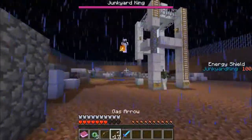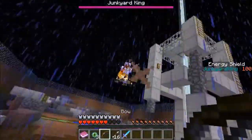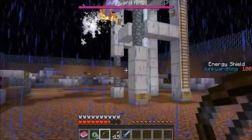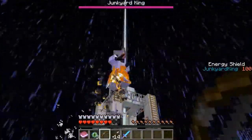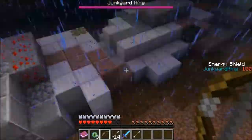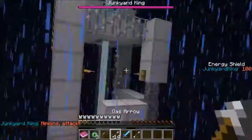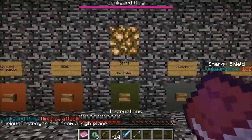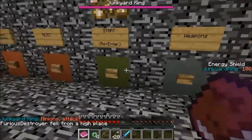Where's the Junkyard King? I see him floating. Do you think we can attack him with our bows? But didn't they say he has a shield? It says on the side — Junkyard King is at 100 shield energy. And now I made him mad! Oh god — he just teleported me into the air! Put me down please, I'm actually gonna die. He's not very nice at all.